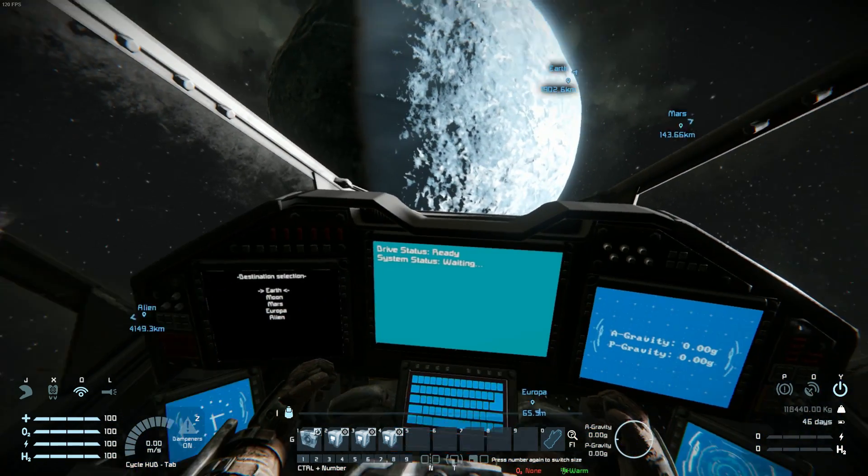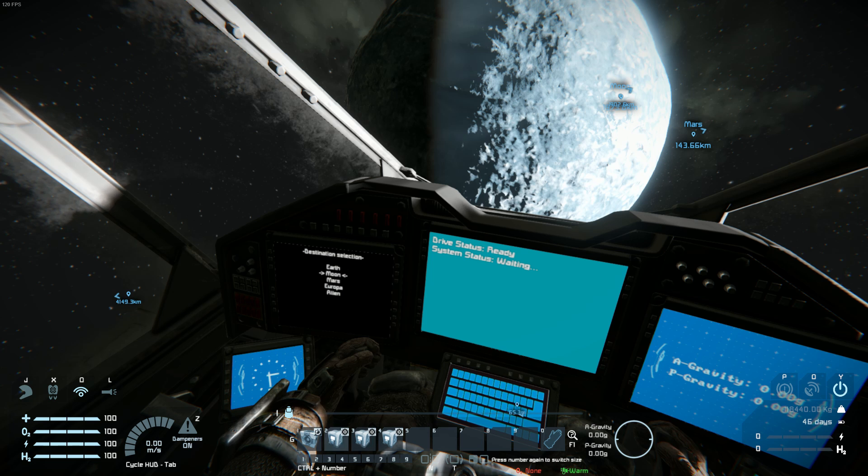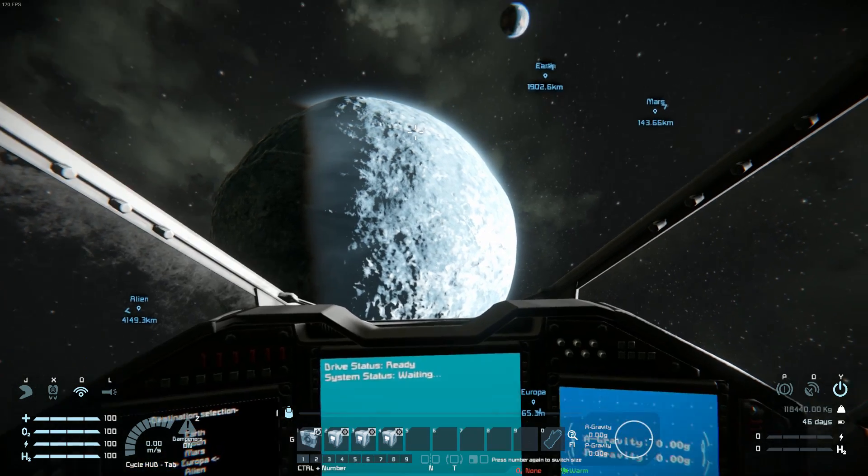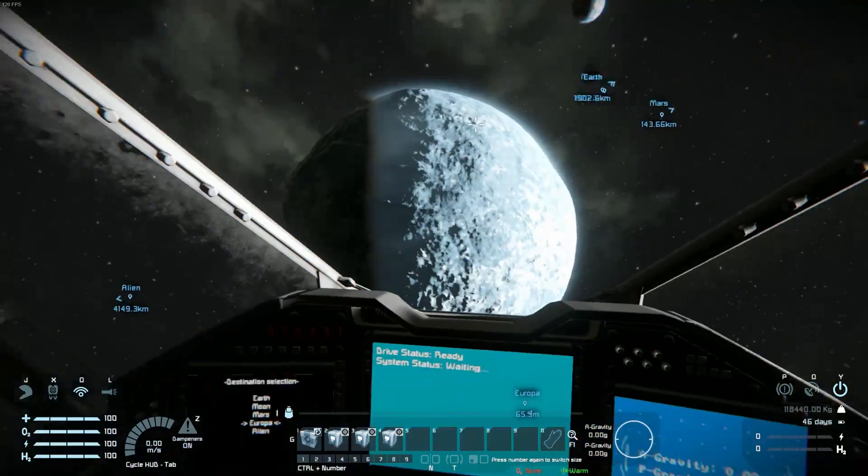This is the interface. We've got a list of our destinations over here, I can change them with the buttons here, and then an info screen in the middle. Let's do a short jump so we don't have too long of cooldowns — let's jump to Mars.